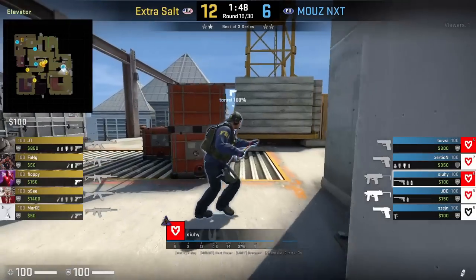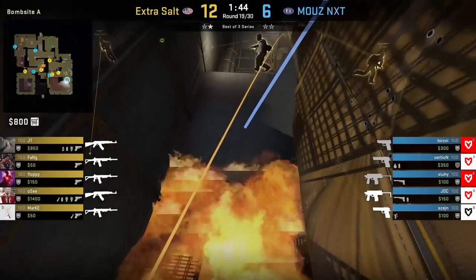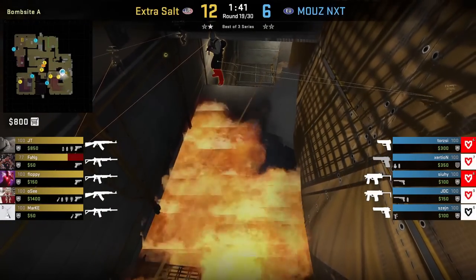Here's another way of throwing that mid yellow scaffold molly. Get behind default, aim at this wall, then left click throw. You can see that molly holds Fang in place as he wanted to initially push up scaffold.